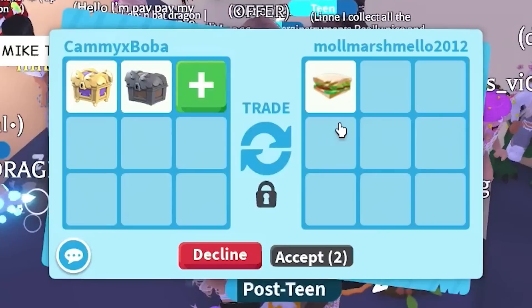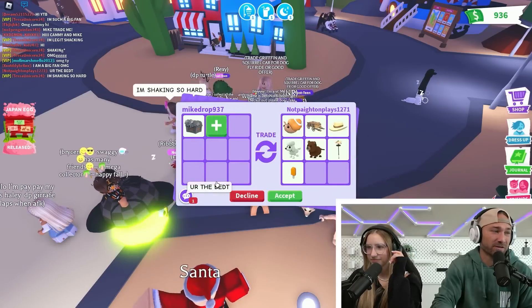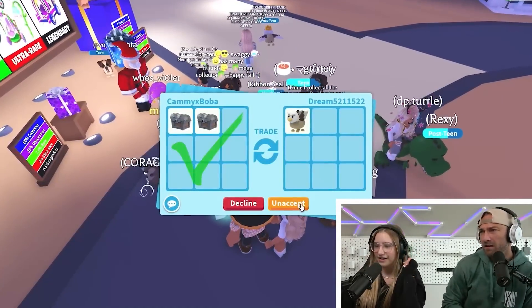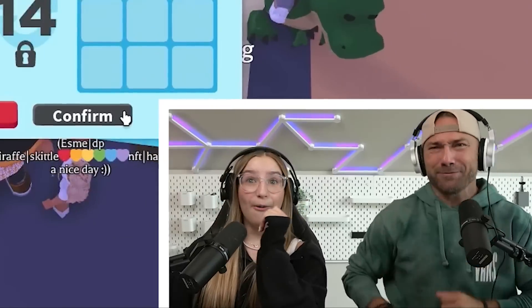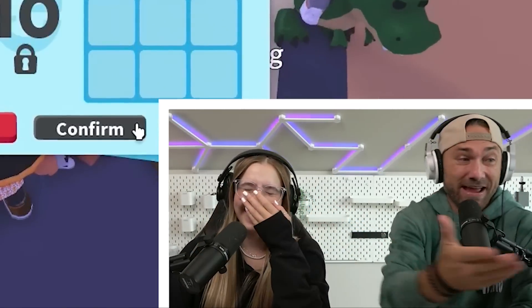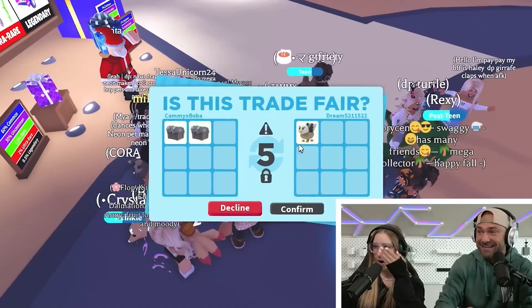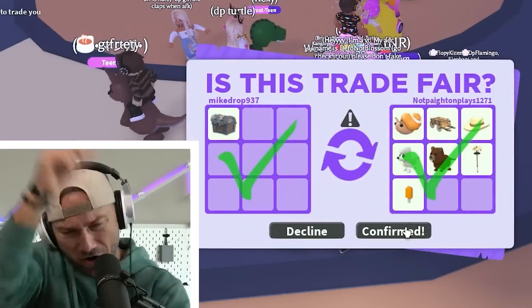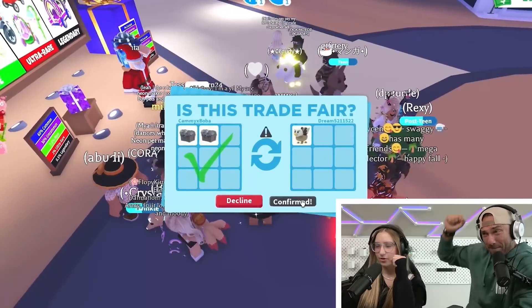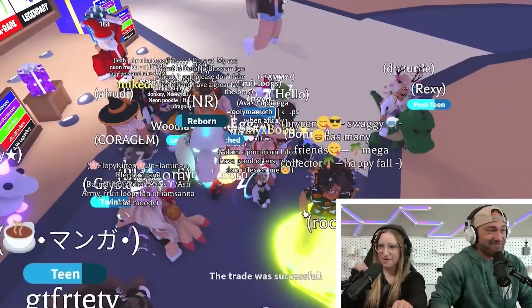No way - I'll do it for the standard wing chest. I'll do this trade if they want to do it for the standard. Wait - yeah, I'll do it! Really good! Heck yeah! Your trades, no offense, are really bad - but yours are good. I mean, I'm getting some stuff. You're getting legendary for two standard chests - that's legit! Cammy, confirm - yeah, back to back!